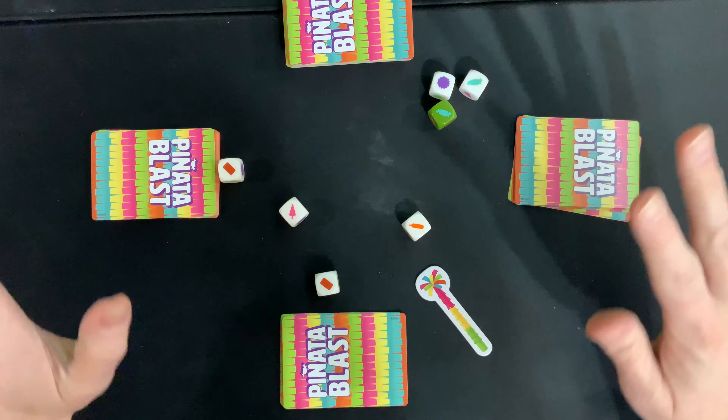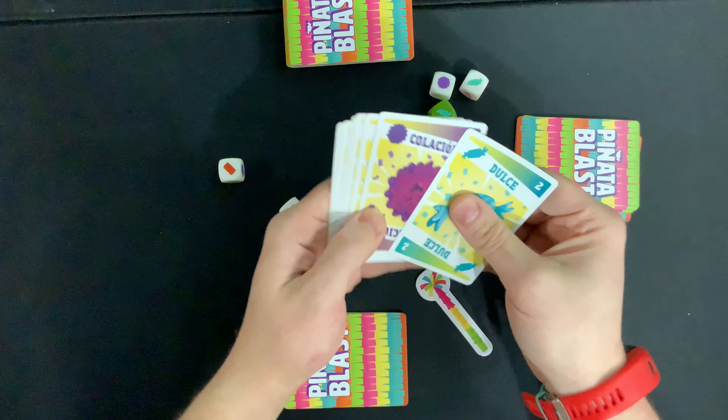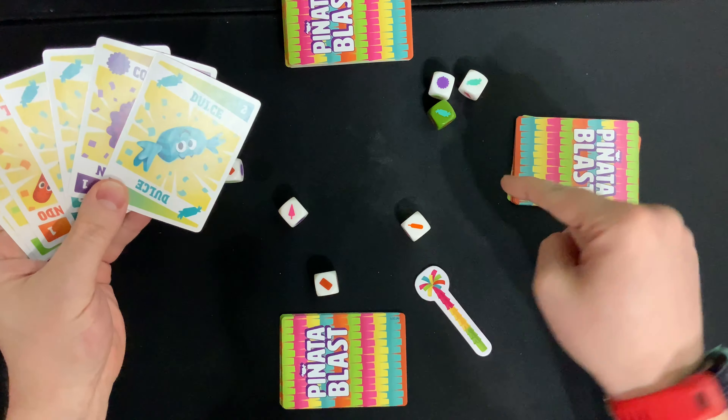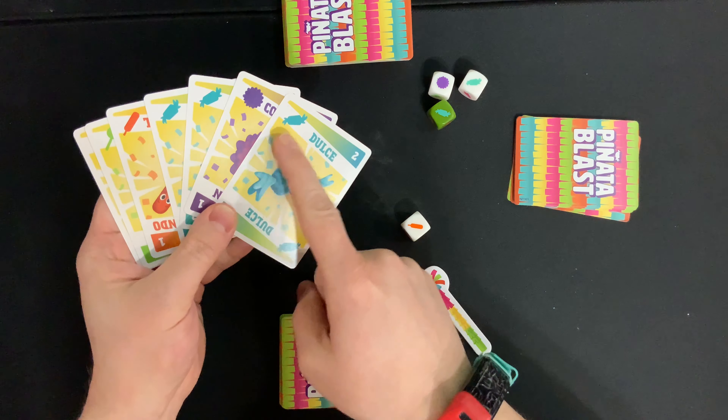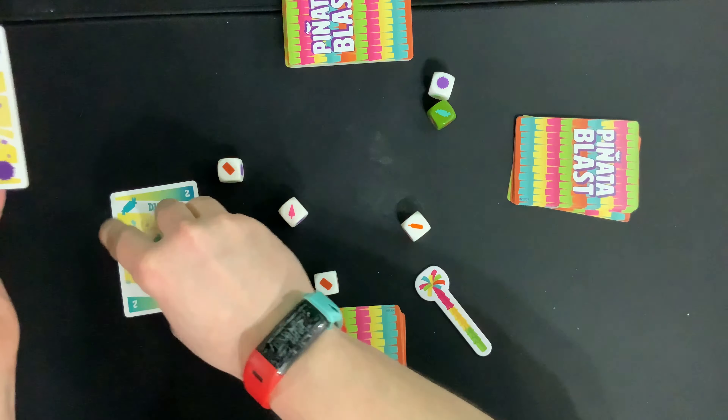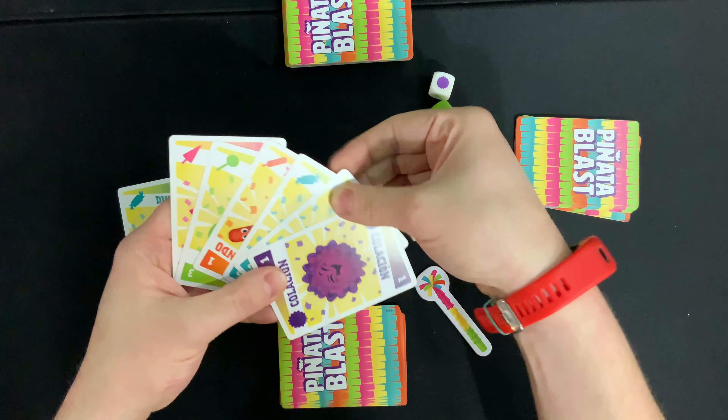Now everyone, fast and frantic, is going to be looking at their cards trying to do one thing and one thing only: put down a card that matches a die that's out. So right now I see that this symbol is on this die, so I can put this card right in front of me, grab that die, and put it on the card. Now I'll have two points for the rest of the game — try to do that as fast as you can.